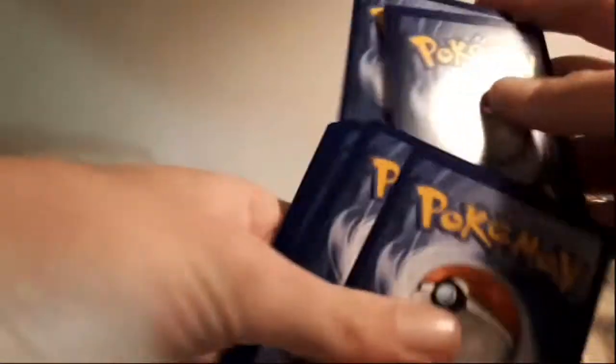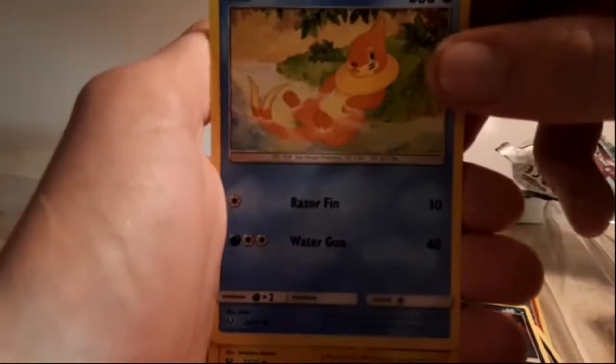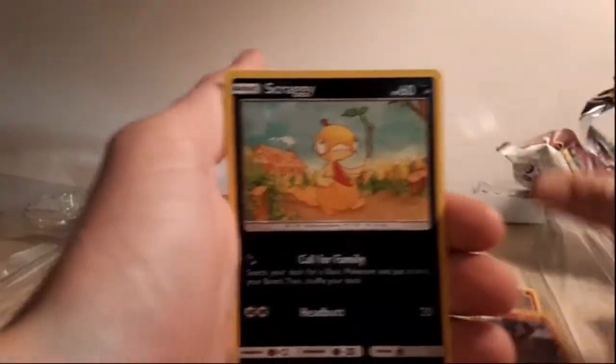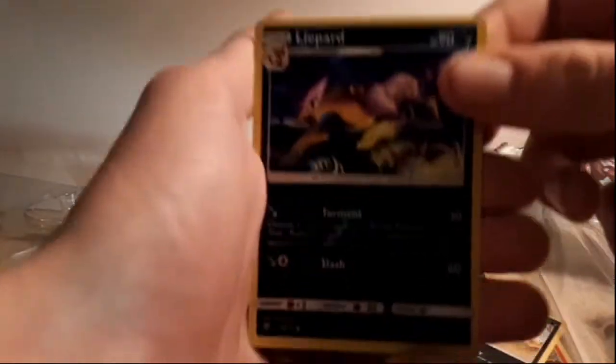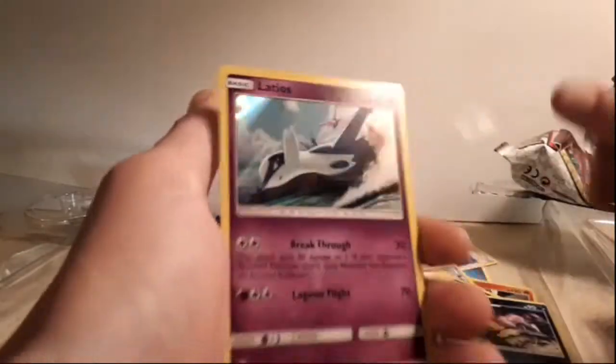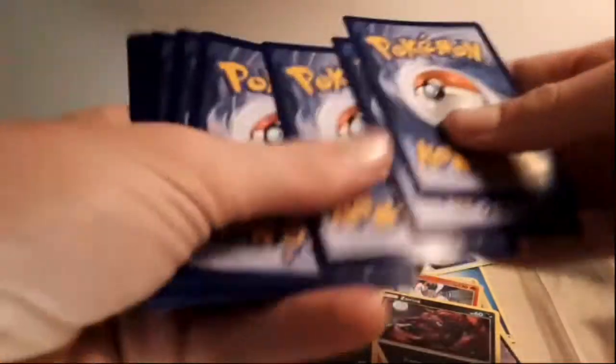Here's the code card for the ladies back home. Three to the front, there's the energy — Fighting Energy. We got Great Ball, Scrafty, Energy Retrieval, Zorua — very fitting again for the box that we're opening — Blitzle, Plus Power, Alolan Muk, Torkoal, Scraggy — very fitting for the Scrafty. Liepard for the reverse holographic, and we got the same holographic card again.